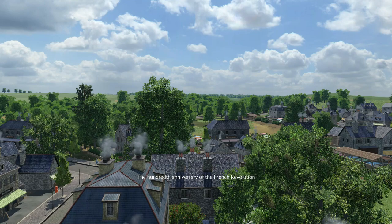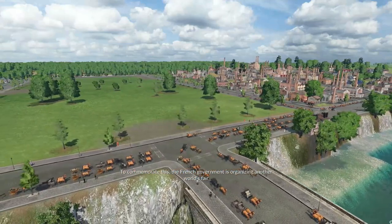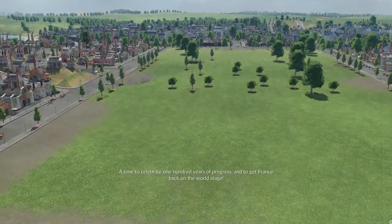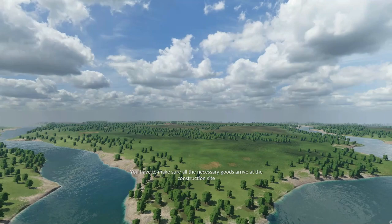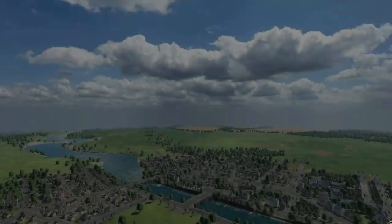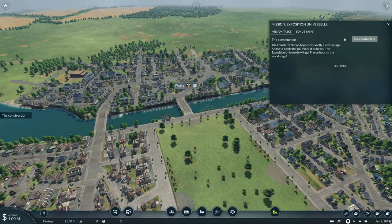The 100th anniversary of the French Revolution. To commemorate this, the French government is organizing another World's Fair — a time to celebrate 100 years of progress and to get France back on the world stage. You'll have to make sure all the necessary goods arrive at the construction site, so that Paris will once again play host to the world. The French Revolution happened exactly a century ago. The Universal Exposition will get France back on the world stage.